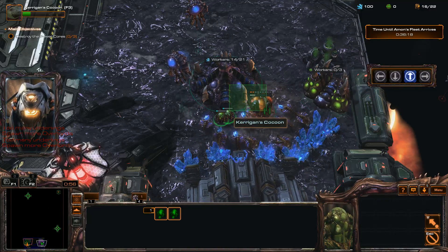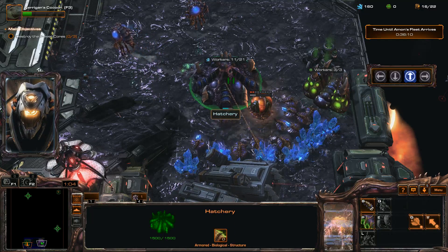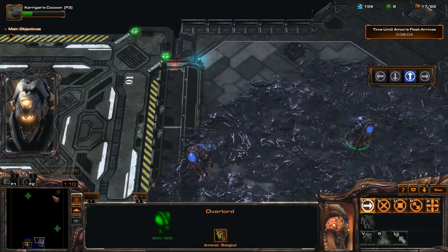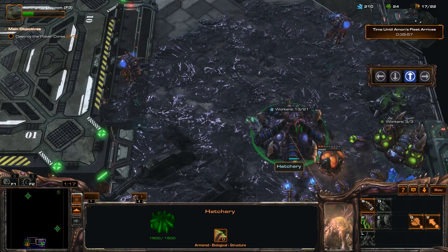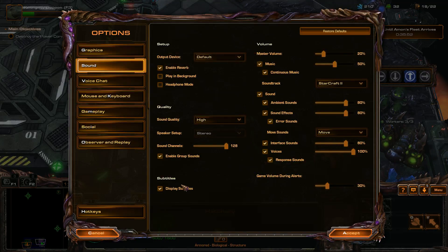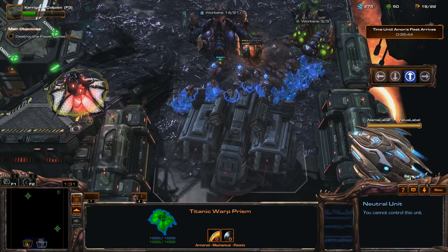Amon's forces have shielded the power generators. However, maintaining the facility shield array means that only one core can be protected at a time. I have highlighted the shielded core on your minimap. So we can't attack that one. Also, just double checking — I do have subtitles on. There's voice acting but no subtitles, even if we have the option on.